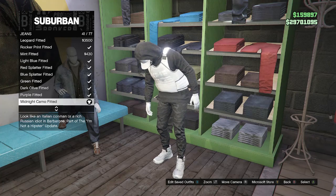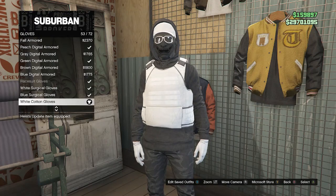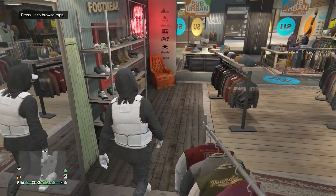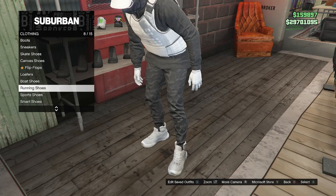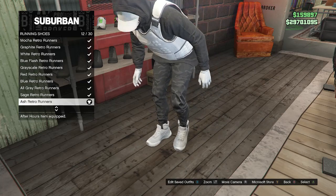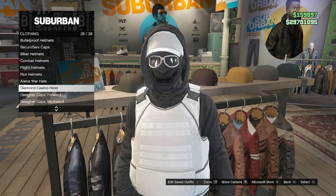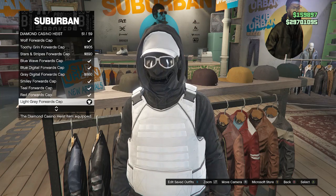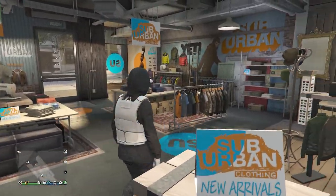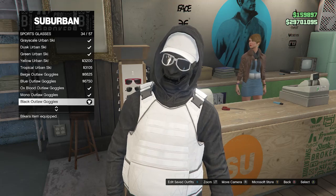After equipping the midnight camo fitted jeans, back out of pants and head to accessories. Go to gloves on slot seven and equip the white cotton gloves on slot 53. After equipping the gloves, back out of accessories, walk over to shoes, scroll down to running shoes on slot eight, and equip the ash retro runners on slot 12. After equipping the shoes, back out and head to hats. Go to diamond casino heist on slot 26 and look for the light gray forwards cap on slot 51. Equip it on your character, then back out of hats. Walk over to glasses, scroll down to sports glasses, click on sports glasses, and equip the black outlaw goggles on slot 34.